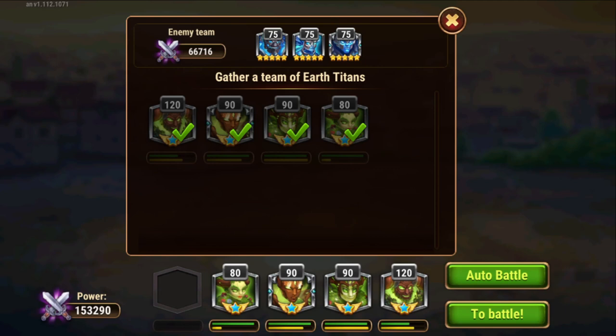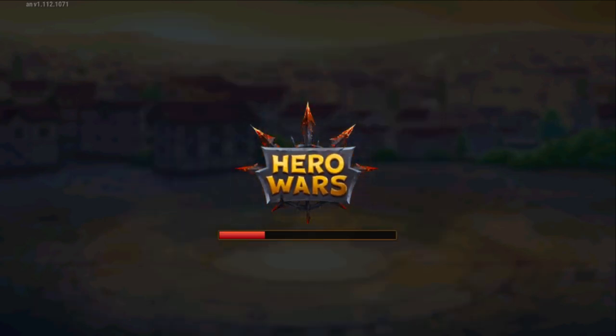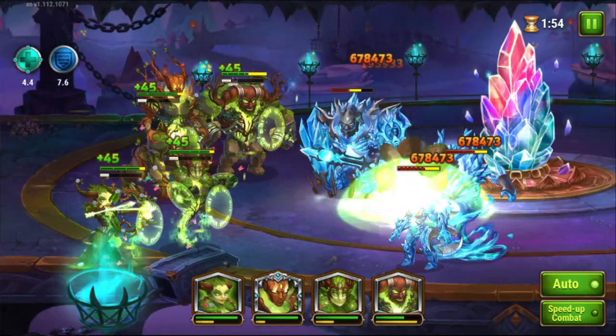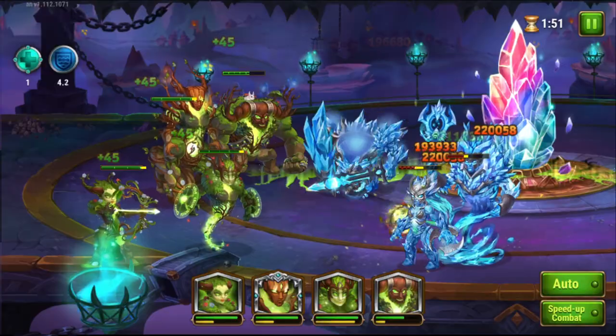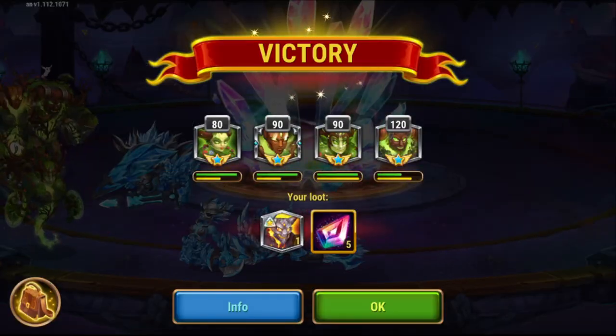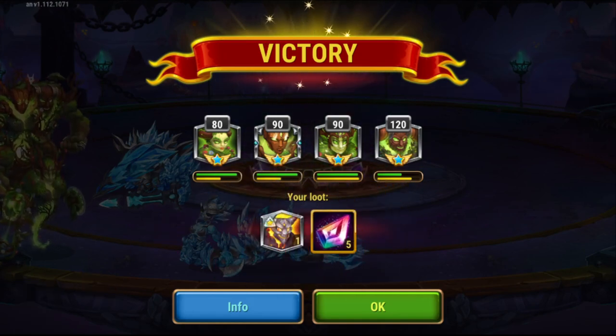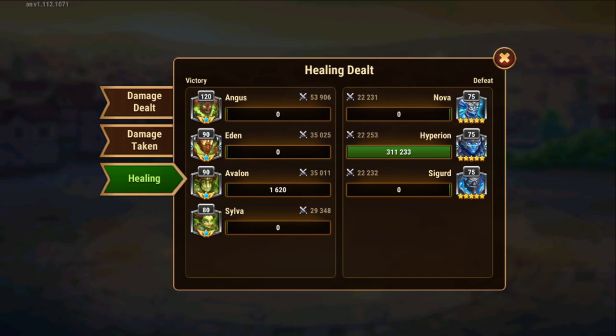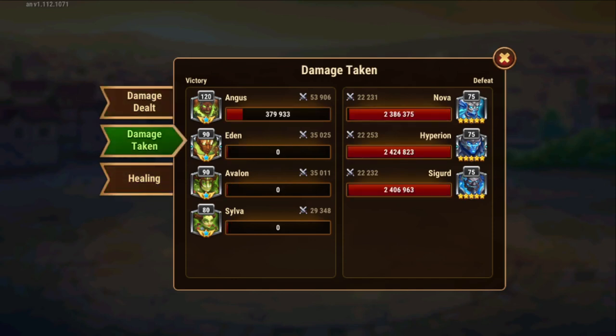Now we're doing Earth vs Water — so every element is taking its turn, we're not exhausting any specific element. We can ultimate as soon as possible, and let Eden and Angus ultimate for sure. Sigurd went with their shield and Hyperion wasn't able to attack or heal. This was very quick. When your damage is high and you can prevent the opposing team from doing too much damage, you can just let Angus finish them off. Damage taken was 400k — very low, very good.